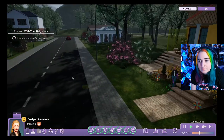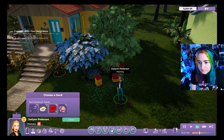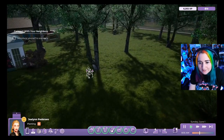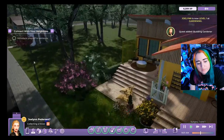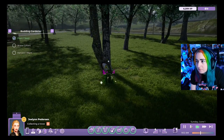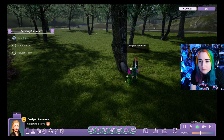First thing Rod does is plant some seeds — he decides to plant roses. He then spots some troves nearby and goes to collect them. He notices an archaeology trove as well and wants to grab that too, making sure he hasn't lost one along the way.